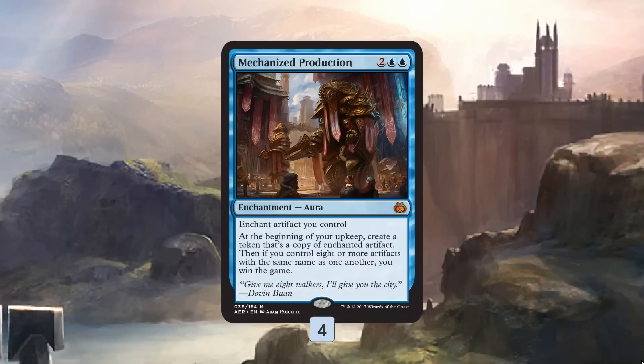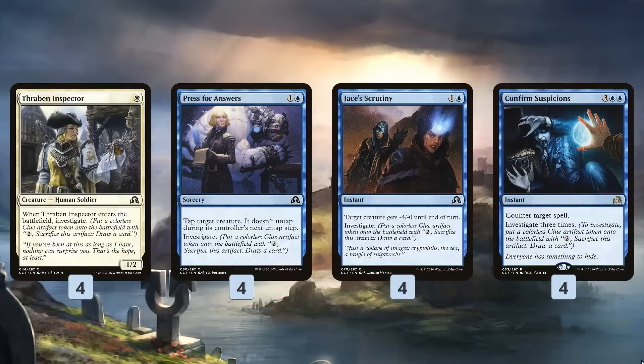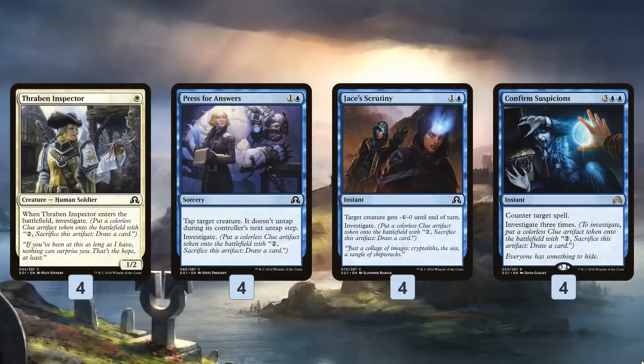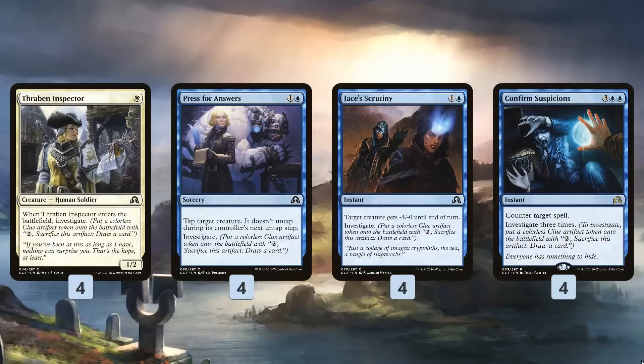While the end goal is to win the game with clue tokens, we get to do a lot of sweet things along the way. We have 16 different cards that produce a clue token. Thraben Inspector is a one-drop that makes a clue when it enters the battlefield — the only creature in our main deck — giving us a bit of early value.